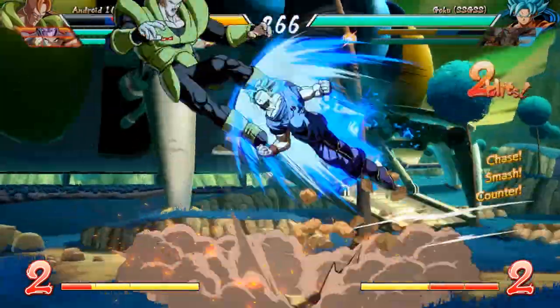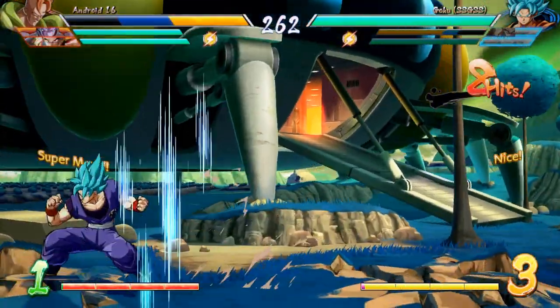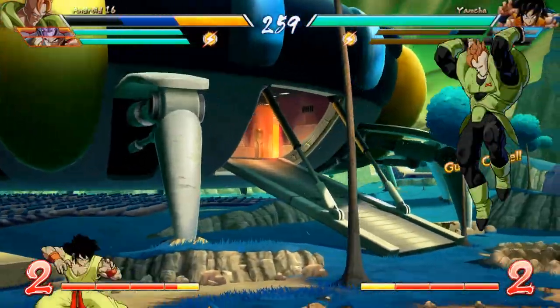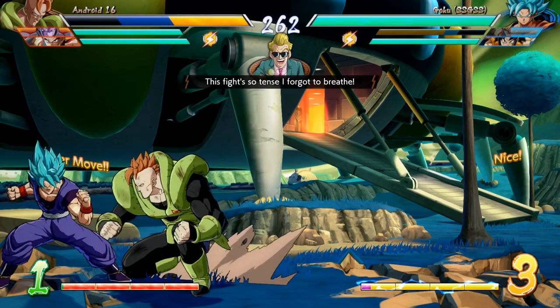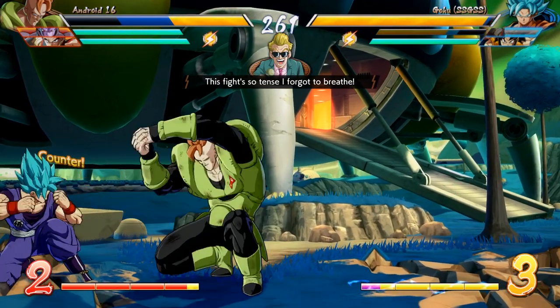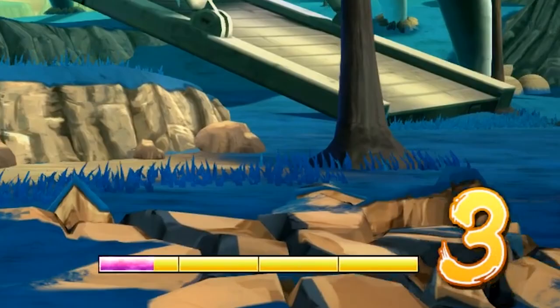Just a tiny bit later in the match, you can see we're in a position where I use the other mechanic, the Z-Change, which is performed by blocking a hit and then quickly hitting forward and the assist button of the character you want to call in. What was going through my mind is that I've seen what this guy's able to do in corners, and I'm out here with Goku Blue, which is arguably my best character, so this isn't really the position I want to be in. So I look down to see how much meter I have, and see I have three bars.